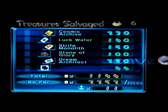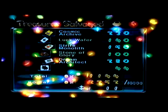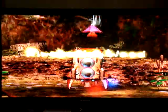We got the prototype detector, cosmic archive, luck wafer, trife monolith, stone of glory, and dream architect. When you complete a cave, there's a little flag in the hole on the upper right portion of the screen next to the total. And look at that — 20% of the debt is gone! We are so amazing. Let's return to Awakening Wood. 20% of debt recovered.